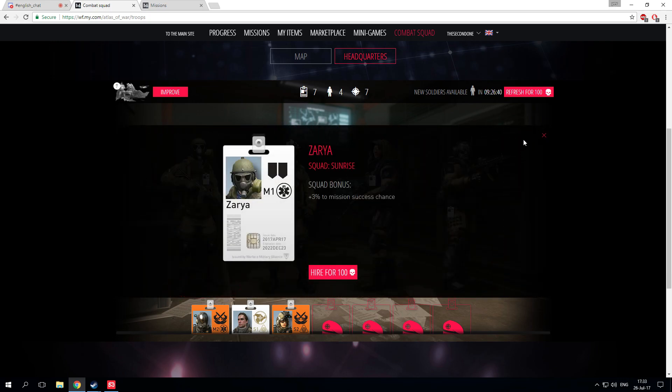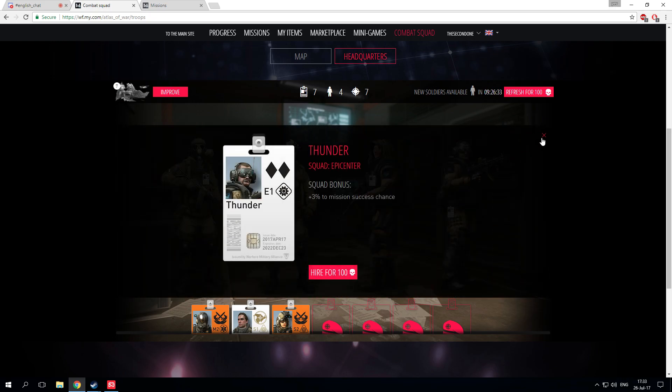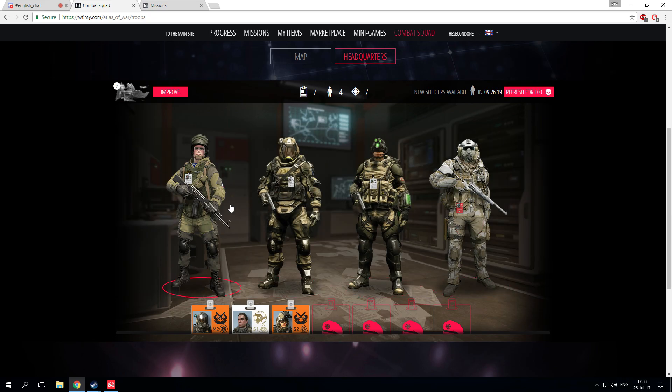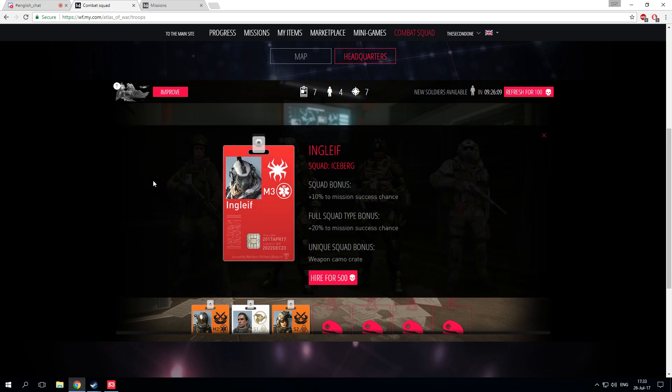Let's check if those guys have special abilities or are white cards as well — they all seem to be white cards. We see another guy with a skin, but still all white cards. Let's refresh again for 100 battle points. We see a skin on the left — those guys are bad. This Termite guy is also bad. But we have a soldier from squad Iceberg: he gives 10% to mission success and 20% to mission success with a full squad, plus a weapon chem crate. Let's hire him up for 500 battle points — wow, that's a lot.